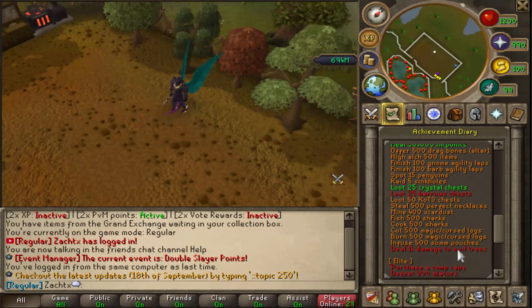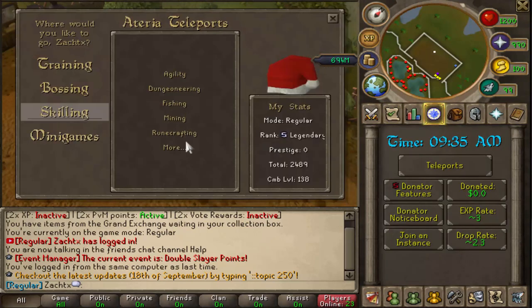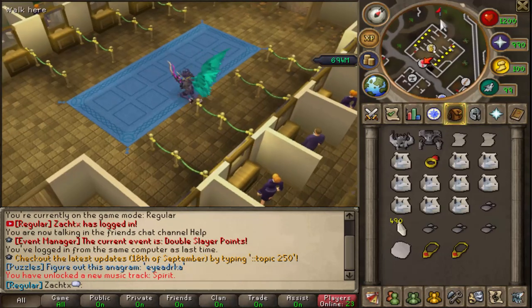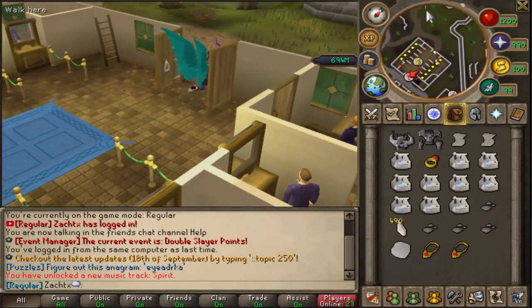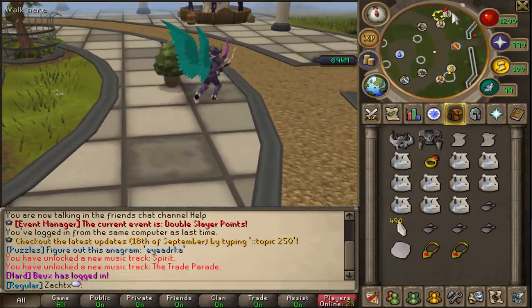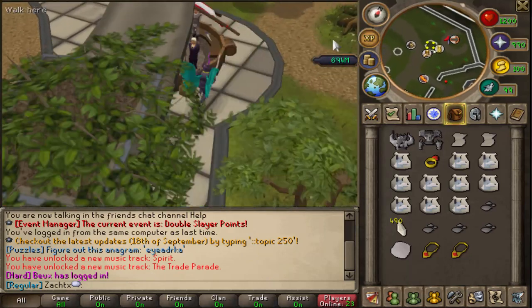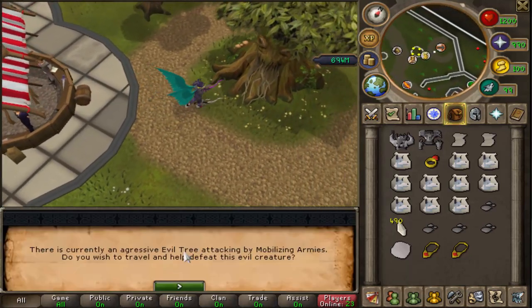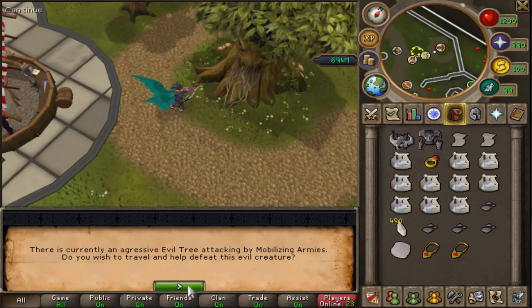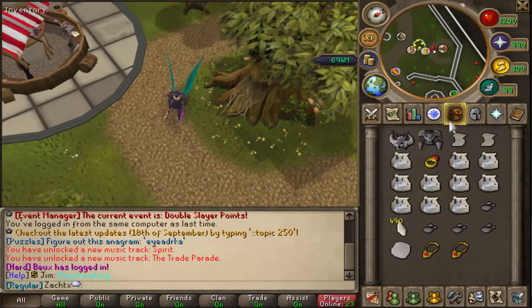Deal 1,000 damage to evil trees. To get to an evil tree, you're going to go to Teleport, Skilling, Woodcutting, and then click Varrock. Run up here to the Grand Exchange and run all the way northeast to talk to the spirit tree. As you can see, there's currently an aggressive evil tree attacking by Mobilising Armies, and you can click yes to teleport there.